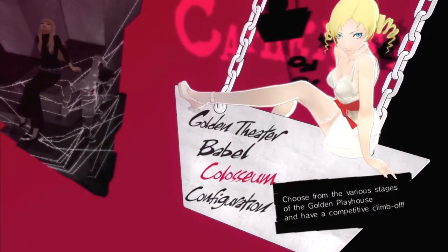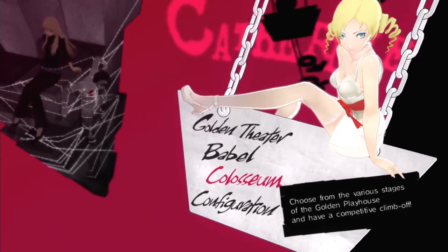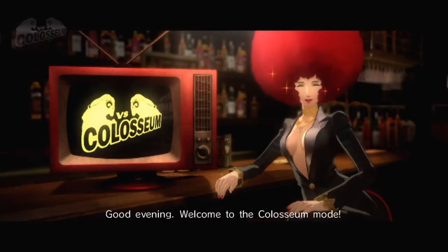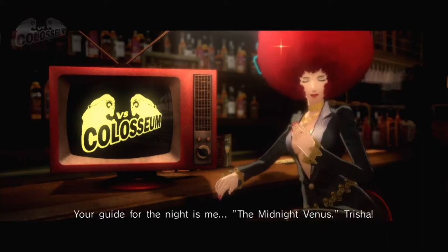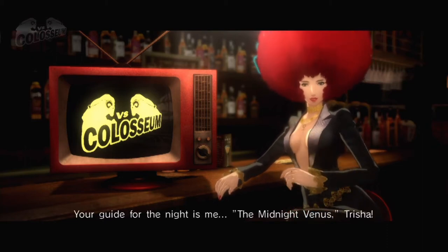Competitive Catherine utilizes the Colosseum mode, a 1v1 fighting mode that unlocks after completing the story. With player 1 as blue sheep and player 2 as orange sheep, each game is played to a first-to-two roses, or two rounds.